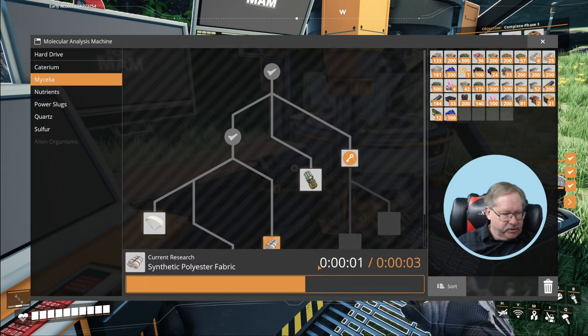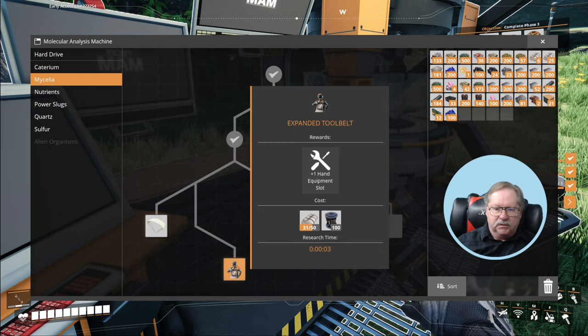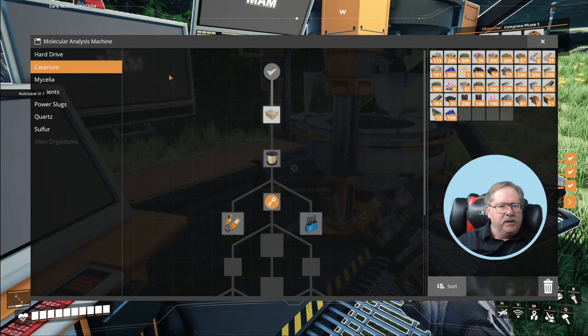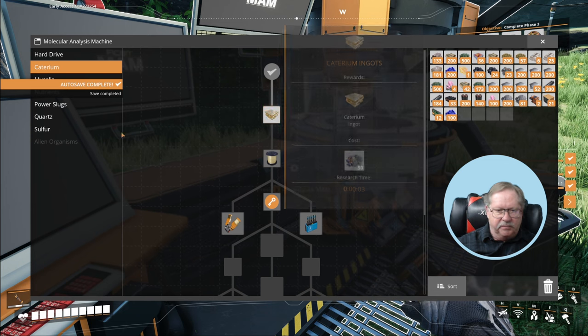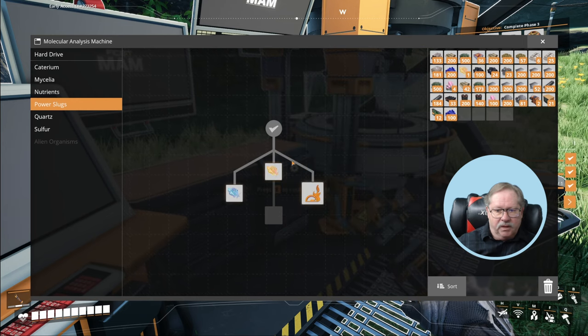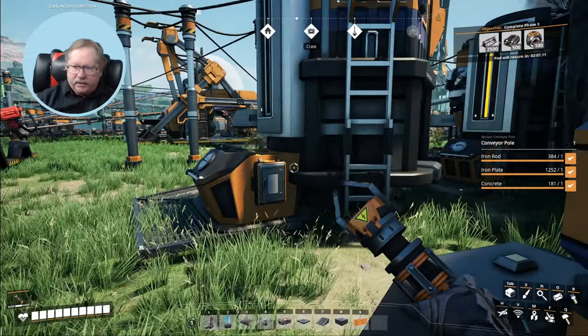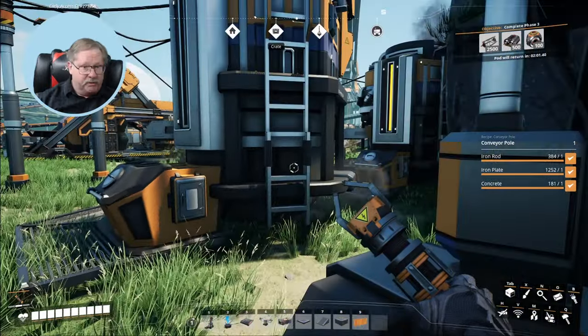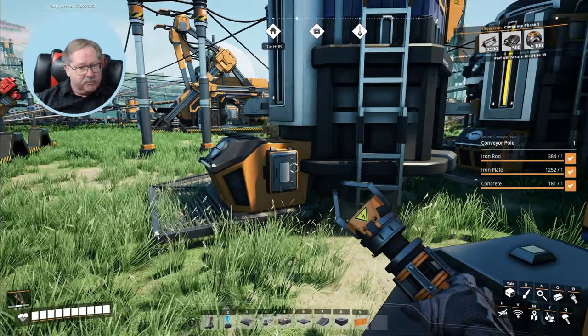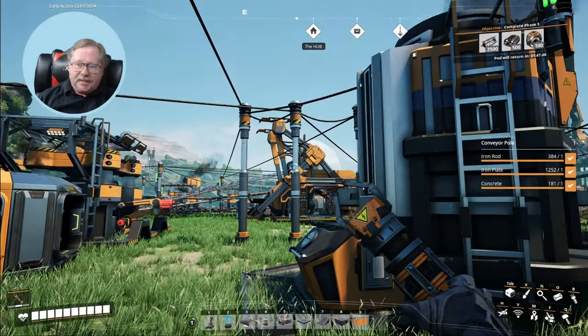I have enough product to build this other research — let's hit start research. I've got polyester synthetic fabric unlocked. If I had more wire I could build that, and this one needs a hundred rotors. It's getting to the point where I need to move the M.A.M. and the hub up to the main level — basically moving my headquarters. I'm investigating everything I can do with what I have. We've made a lot of progress today! If you've enjoyed this video give it a thumbs up, subscribe, and we'll see you next time. Thanks for coming, bye-bye!